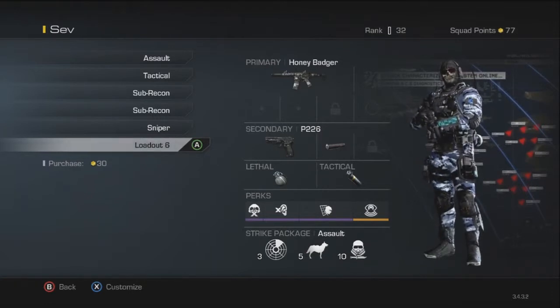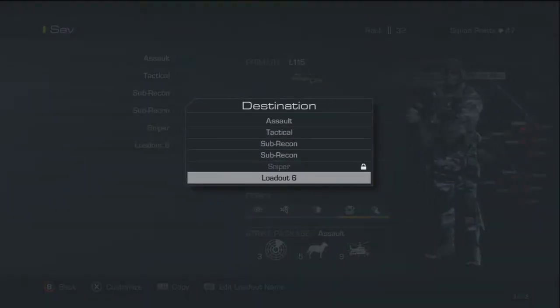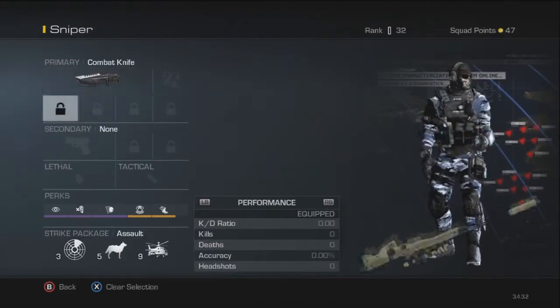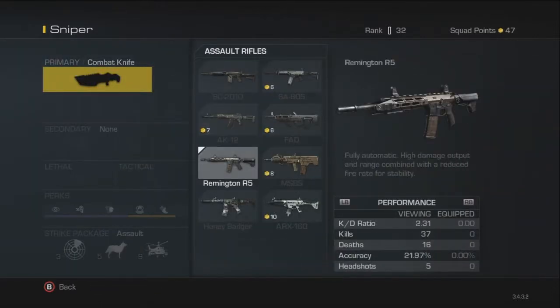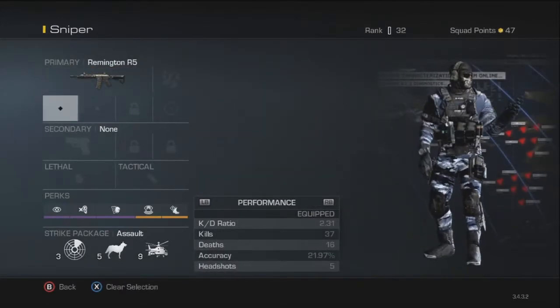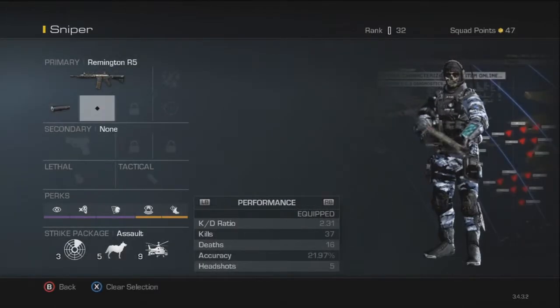I also have a new class right here on this video so you guys can see how I do it. I'm going to go ahead and purchase a new class — just going to copy this over and put my Sniper class down here. I already have the Remington R5, which is the ACR, already unlocked. So I'm going to pop in here and grab a silencer of course, and I think I'll grab extended mags just to get me some more ammo.